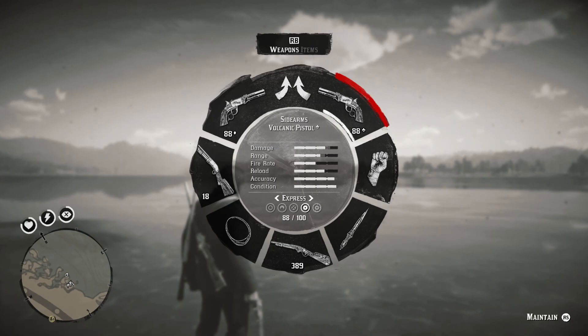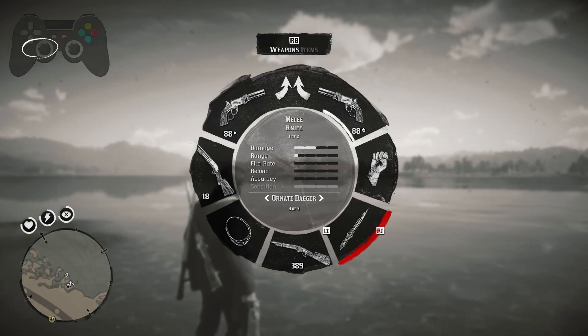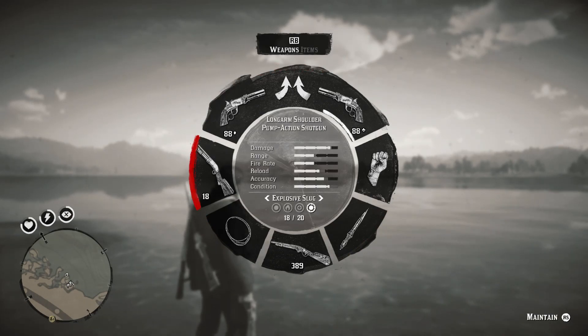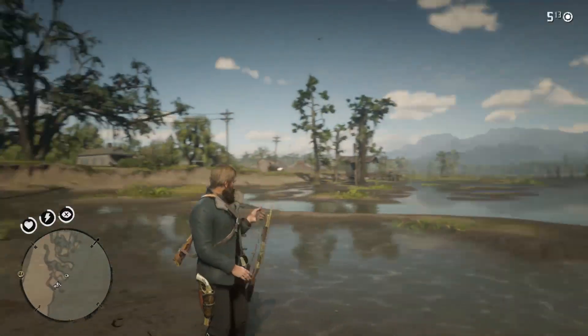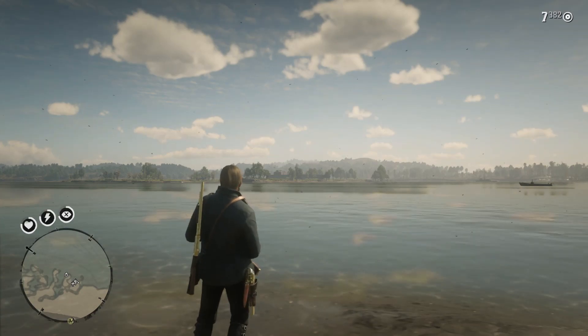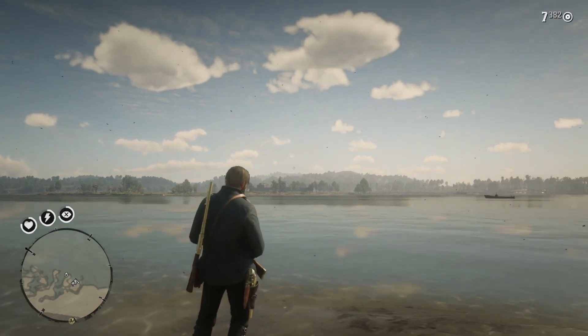I want to switch my weapon, so all I have to do is move it around using my right analog stick like this, and select any of the weapons I want to use and release my LB or L1 button. This is how you switch the weapons on Red Dead Redemption 2 using the controller.